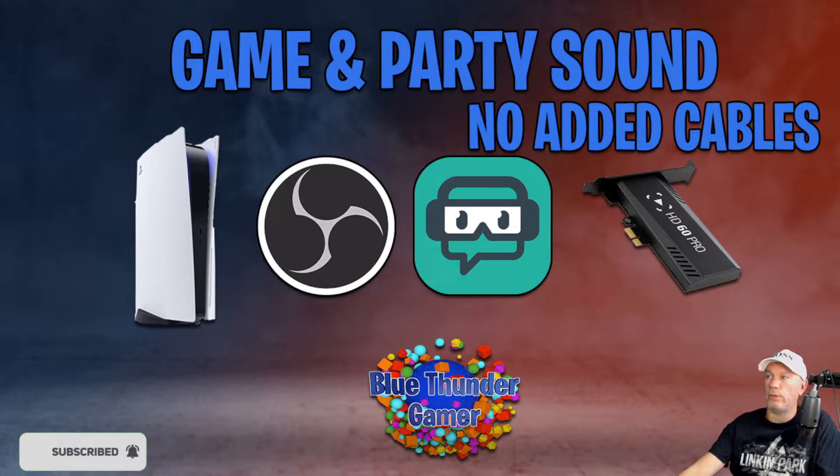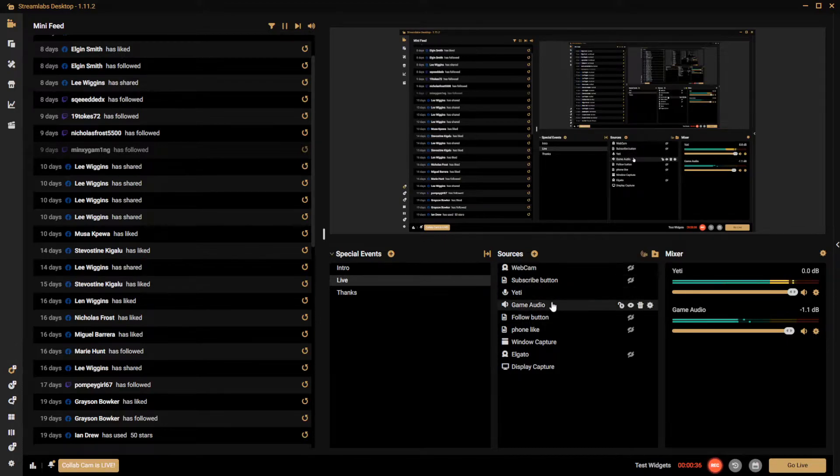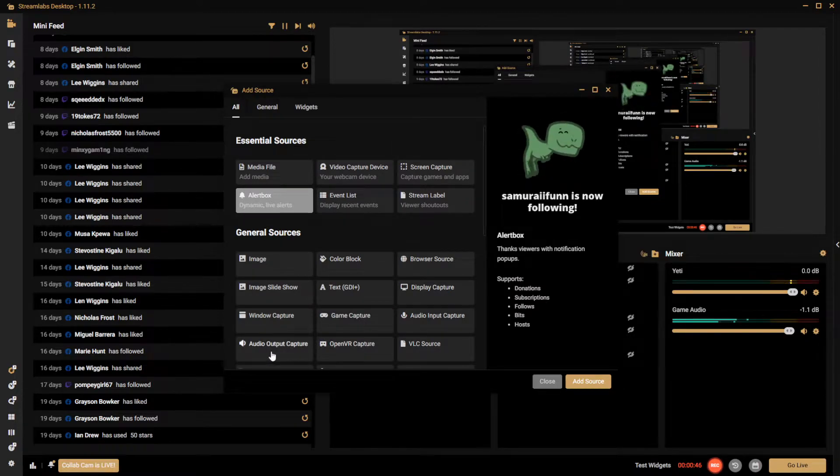I'm using the HD Pro capture card on my PC. It's pretty straightforward. It's a case of going to your game audio tab, which is under your sources. If you haven't done it yet, go to your sources, click on the plus, and add your audio output capture.